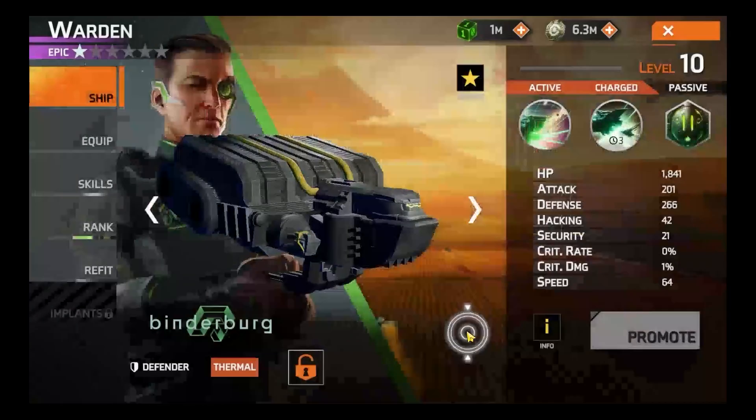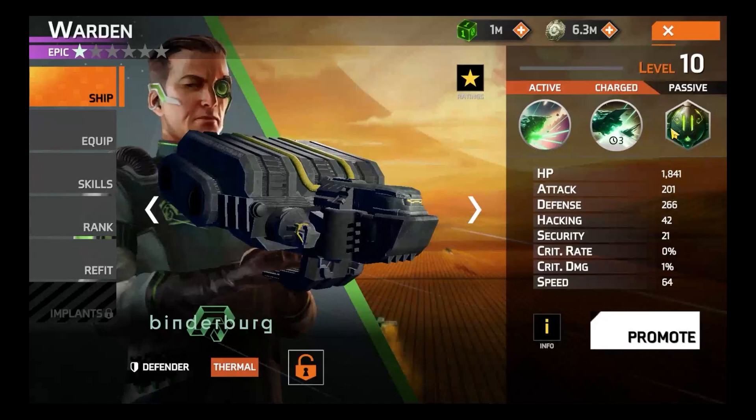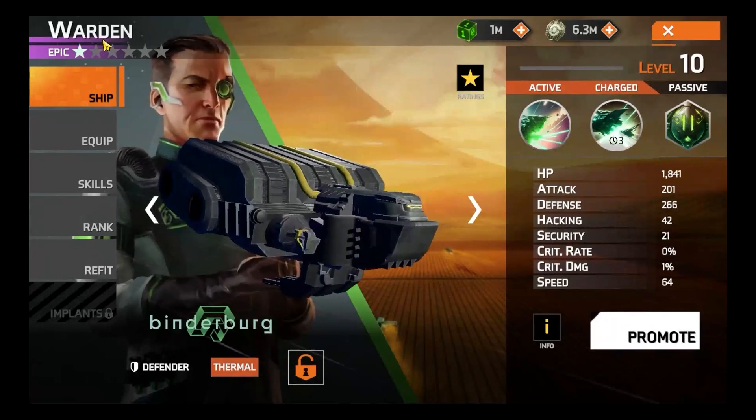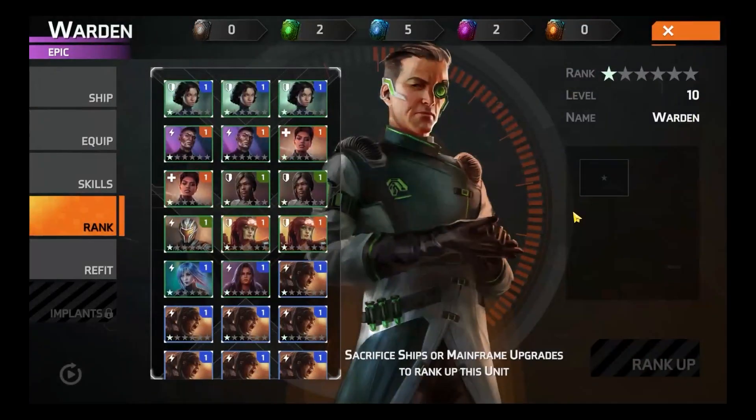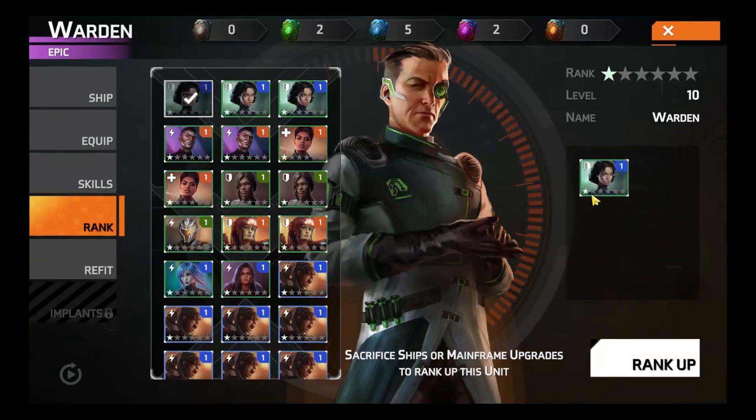You'll notice that once you hit level 10, it maxes out. To increase this further and get our unit all the way up to level 60, we then need to promote. To promote a unit you have to sacrifice units of equivalent value. So this warden we've just taken from levels 1 to 10 is currently 1 star. To increase that we need to sacrifice another unit of equivalent value — in this case, 1 star.